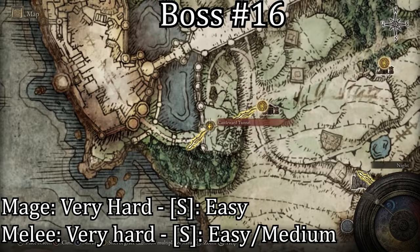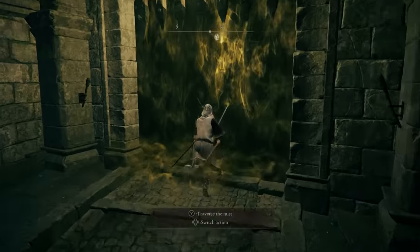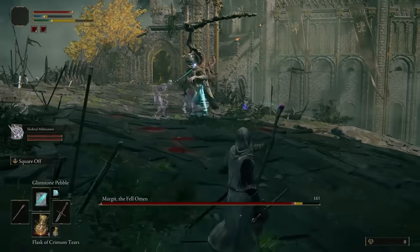The sixteenth boss is located west of the Stormhill Shack Grace. This boss can be very difficult for both classes to kill, but you can summon an NPC and Spirits to easily defeat this boss. You can also make him kill himself by standing near a cliff when he does the Jumping Hammer Slam.